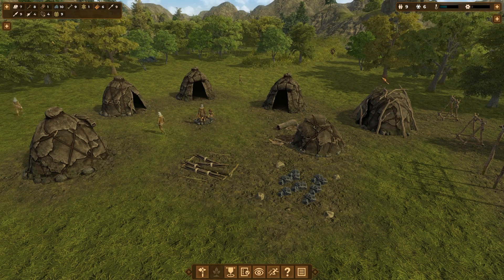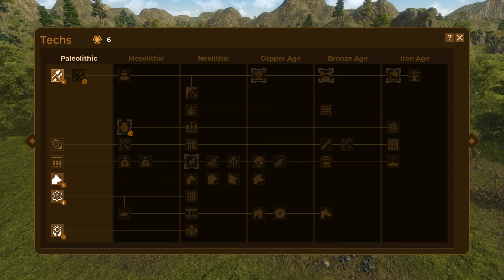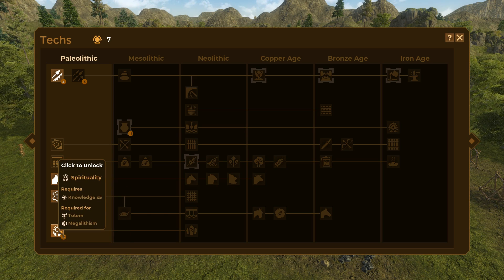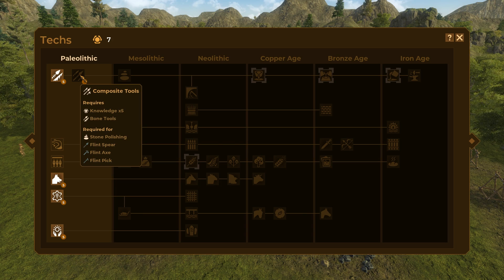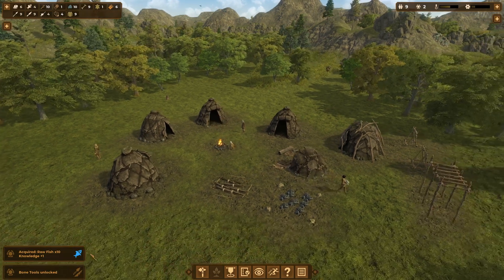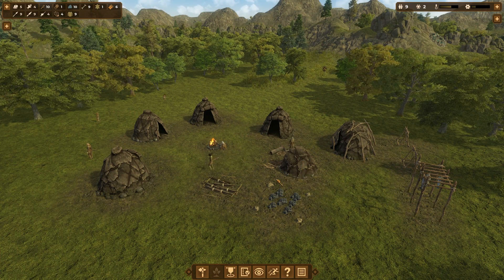Let's go back into our knowledge. We said we were going to do bone tools next — just a refresher, the remaining techs in this age are dog domestication, spirituality, tanning, and composite tools once we research bone tools. Composite tools would be a combination of bone and flint. Let's throw our points into bone tools. We got another knowledge point for catching ten fish — bone tools unlocked.